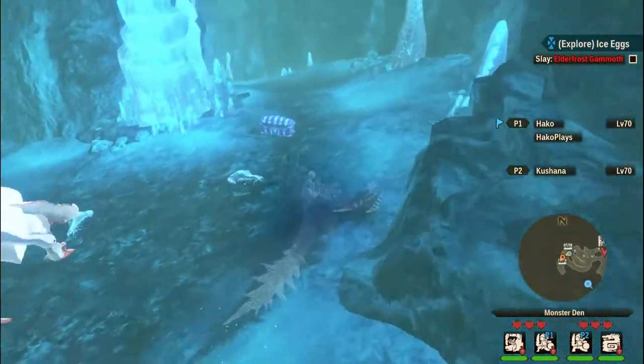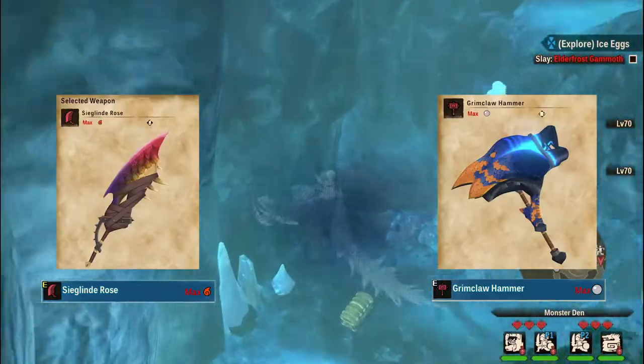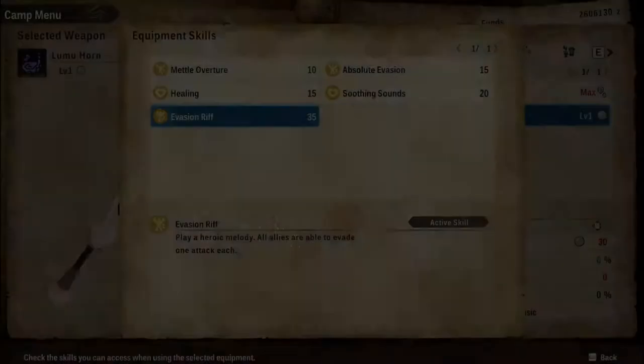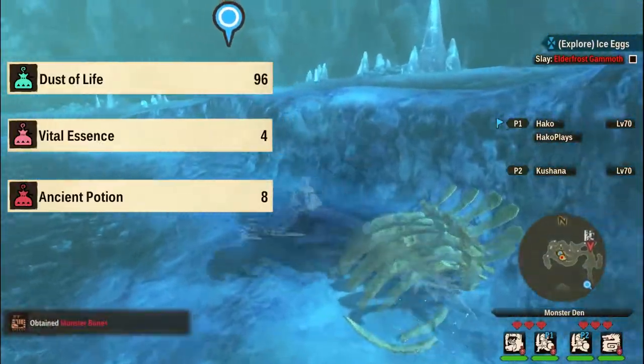Elder Frost uses ice attacks and is weak to fire, so if you don't have any fire based weapons, you're going to want to craft some. I use the Dread Queen Blade and the Grim Claw Hammer. And if you feel you need extra help surviving the battle, use a horn with the skill Music. These horns have an ability that prevents the whole team from taking damage for one turn, so it's super helpful during the attack all phases of the battle. Be sure to have plenty of Vital Essence, Dust of Life, and Ancient Potions as well.